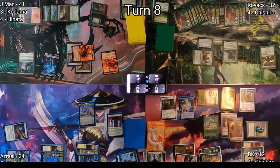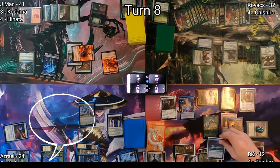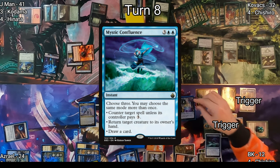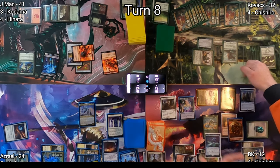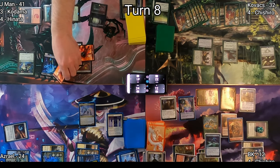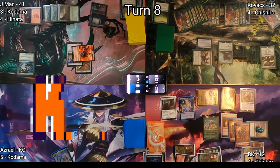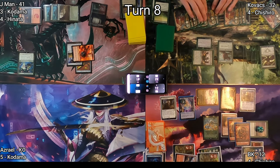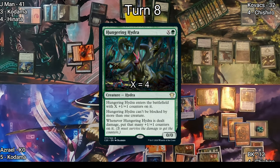In response I cast Mystic Confluence with three targets: I counter Azrael's spell unless he pays three, and bounce two of J-Man's tokens back to his hand where they disappear forever. With all this happening Azrael says 'I've seen enough' and scoops, allowing the three of us to continue duking it out.